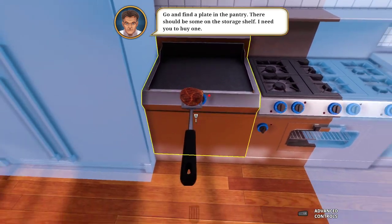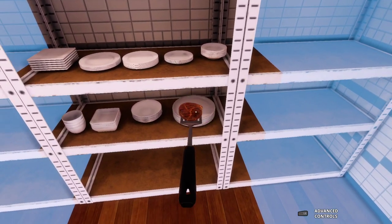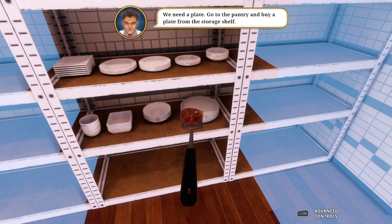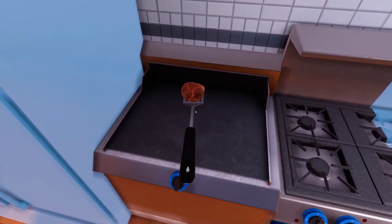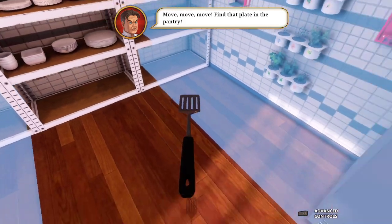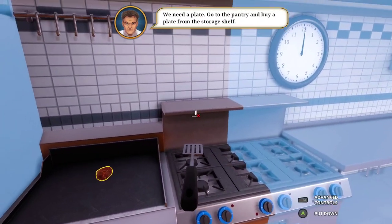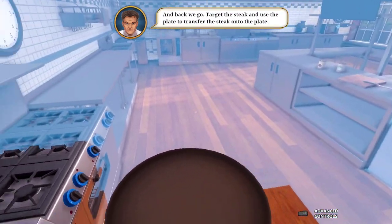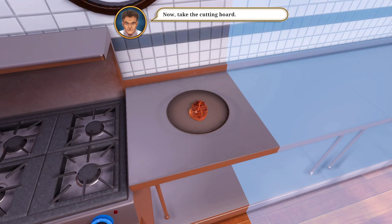I'll find a plate in the pantry. Let me get a plate. How do I get it? We need to buy it? Well, can I turn this off? Find the plate. Bro, how do I set down the spatula? Hang it, hang it, hang it. Go back, try to get the steak. There we go, put down the plate for now. There we go.